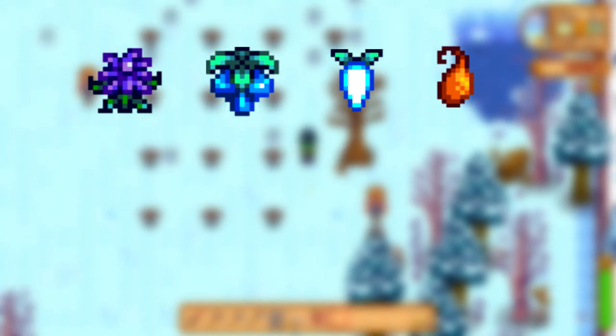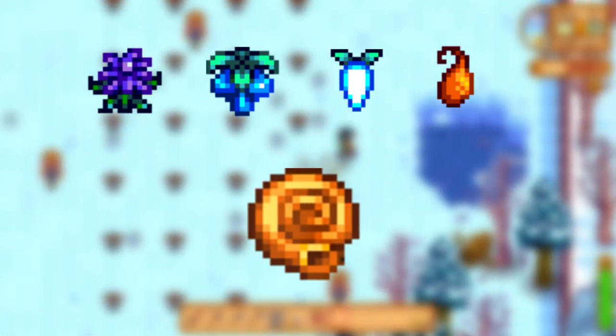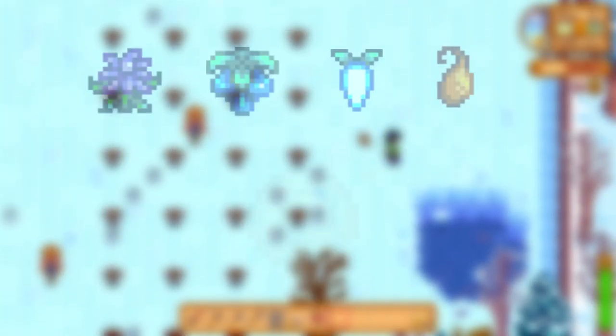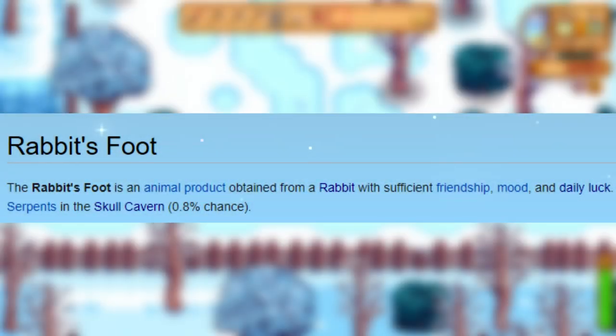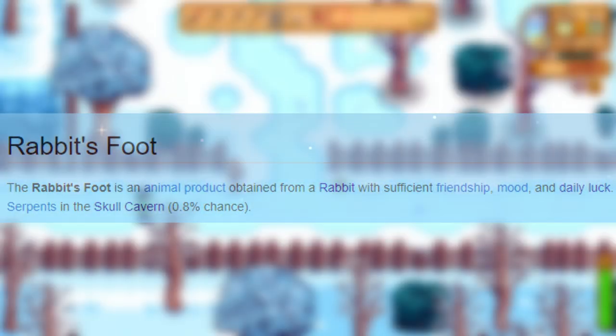Here's a quick recap of the missing days: I finished winter foraging pretty early on, as well as finding a nautilus shell on the beach. At this point I just needed a rabbit's foot, and I'm done. Rabbits produce wool every four days, with a rare chance of producing rabbit's feet instead as a function of friendship and luck. I got the rabbits in time to get three rounds of produce before the end of the 100 days. Unfortunately, they never produced a rabbit's foot. At this point, my only shot is to farm serpents in Skull Cavern, which is where we pick up on day 99.